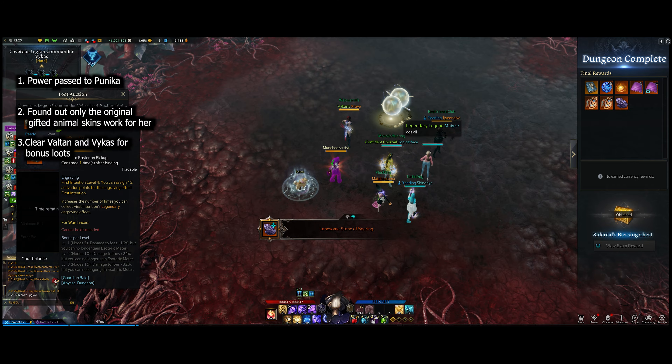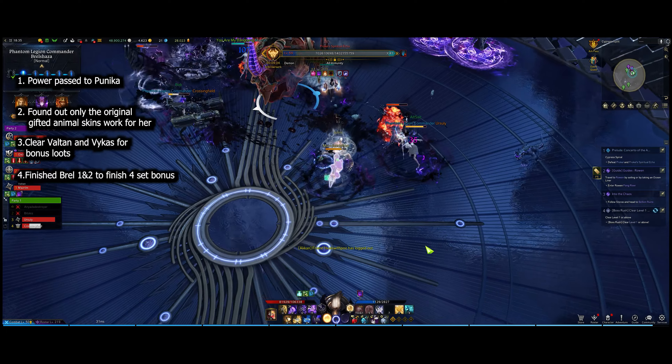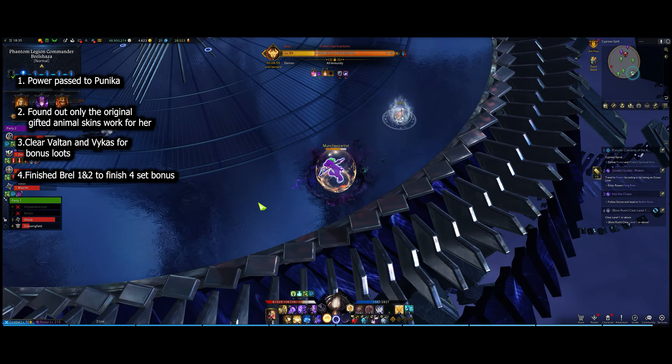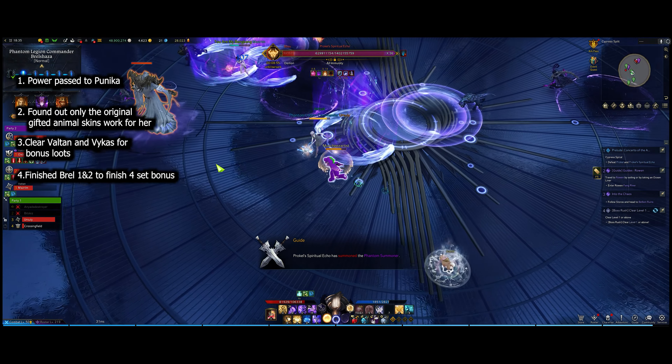After that I spent an absolute immense amount of gold — I think somewhere between 250,000 and 300,000 gold — to get her to 1490. After I got to 1490 I pretty much just found a group for Brell gates one and two.